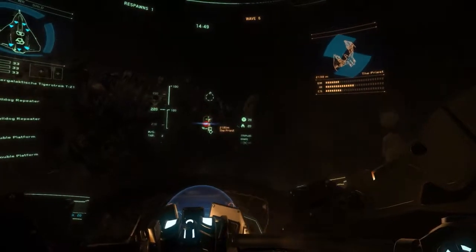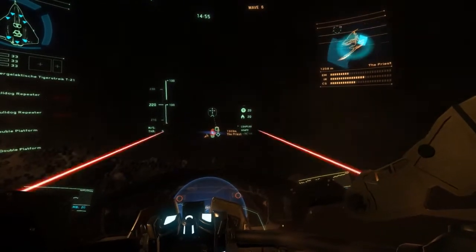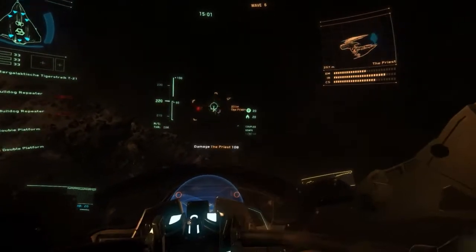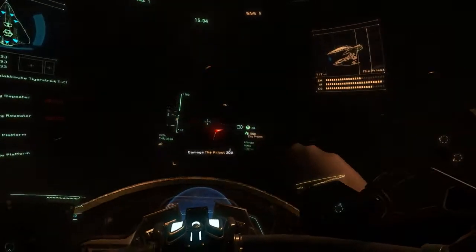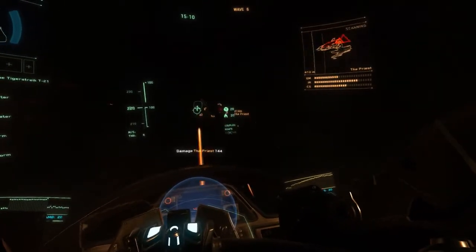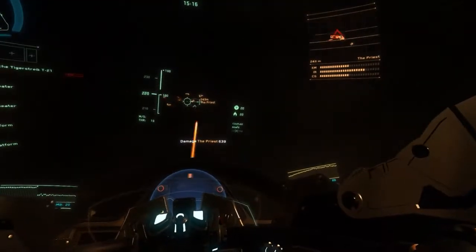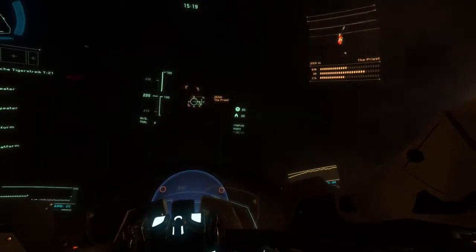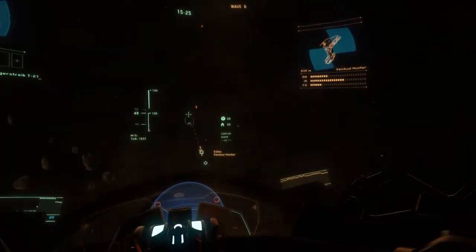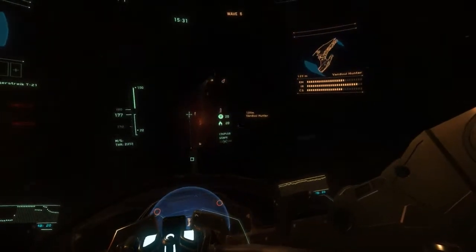The way the credits will work is you'll earn them and spend them on items in the Voyager Direct store or on ship unlocks. You'll have a few different ways of spending the credits: from Voyager Direct, the Mobi·Glass, or the Sim Pod — the Sim Pod being Arena Commander itself. Mobi·Glass we don't really have yet, so maybe they're planning on implementing that. To unlock something, the REC cost will basically be about 10% of the full UEC cost.